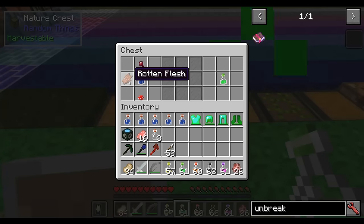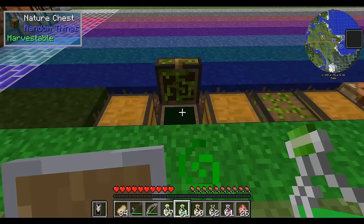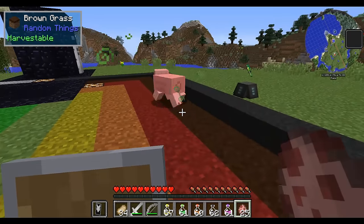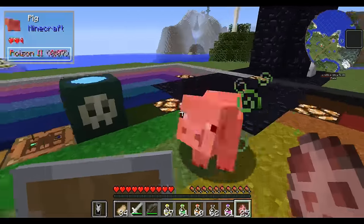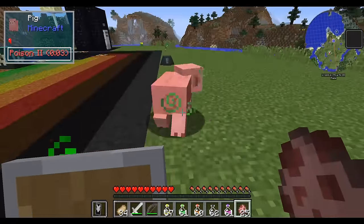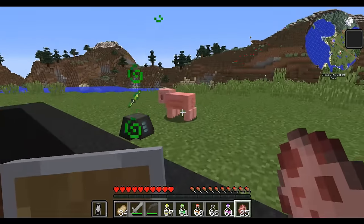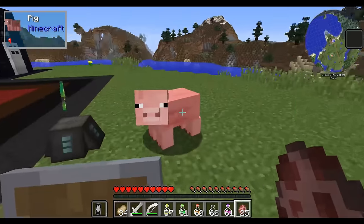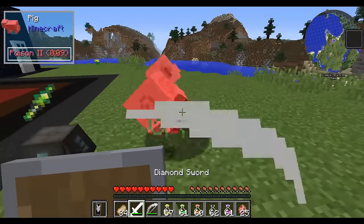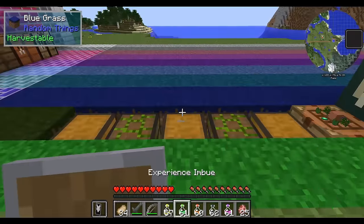A poison imbue is made with a spider eye, rotten flesh, and mushroom with a water bottle in the middle. The effect is that when you hit something, you'll give it a poison effect. You can see now that the pig has got poison for several seconds. He won't die because poison doesn't kill things — it just brings him down to a half a heart. This isn't going to poison everything; it will poison things that are able to be poisoned, so keep that in mind.